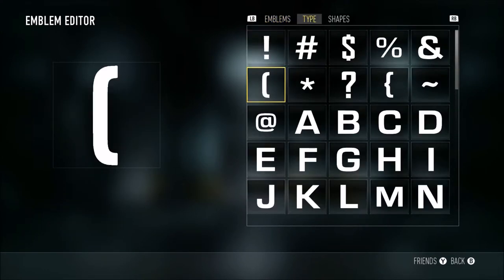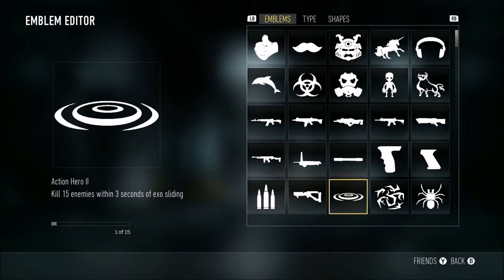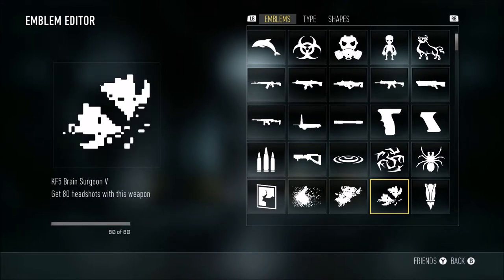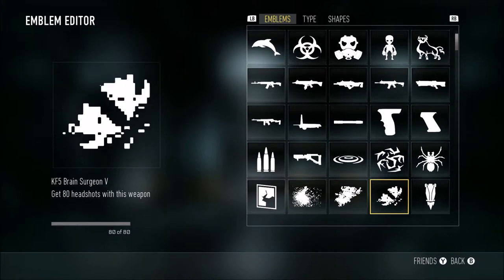I'm going to see what I have unlocked. This should be interesting because I am horrible at making emblems. Alright, so we got dolphins, stuff like that. What the hell? I don't even know what that's supposed to be. Like, these look nothing like brains.